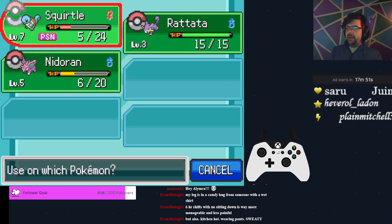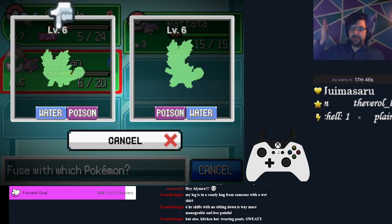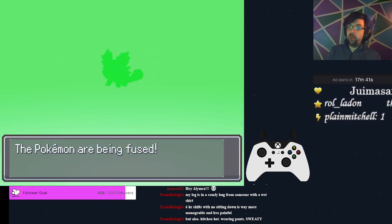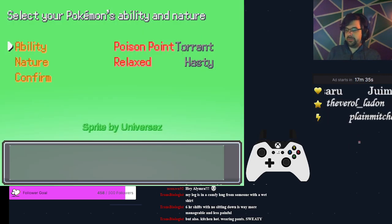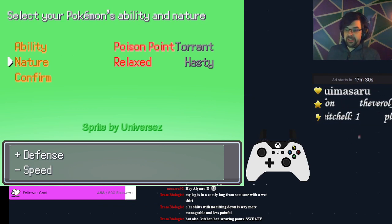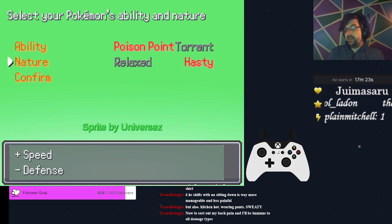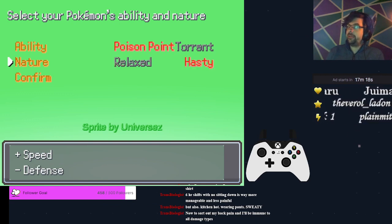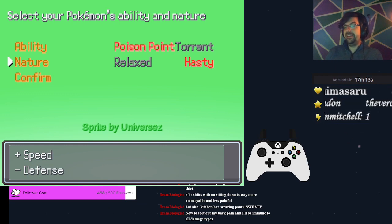Now that we've got our Nidoran, we're going to take our Squirtle and our Nidoran and we want a Water/Poison typing using the Squirtle head and the Nidoran body. The reason for that is because we get access to Poison Point, and that is going to come in very useful in more than a few circumstances. For your nature in Any%, speed is not as critical of a factor, but we still don't want to see a hindering nature. We have two sides of the same coin here, so we need to prioritize between Special Attack and Regular Attack.